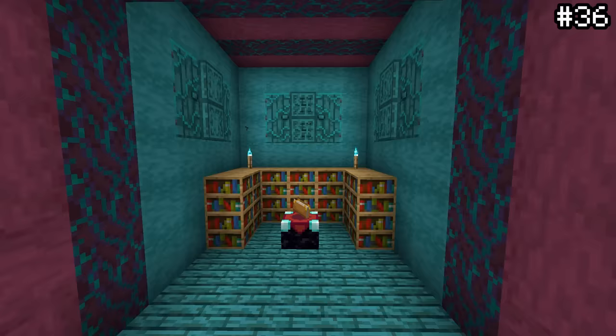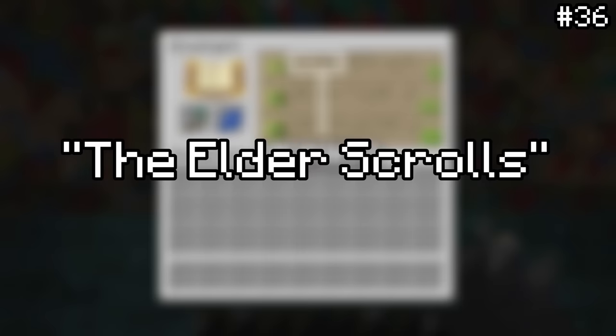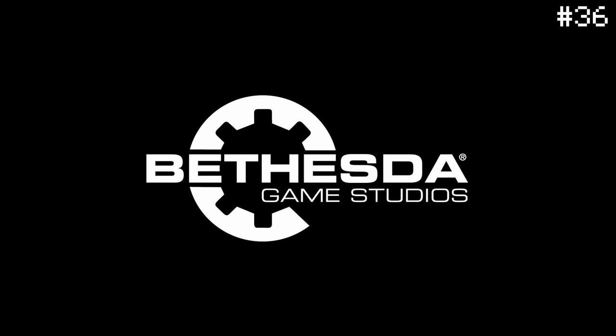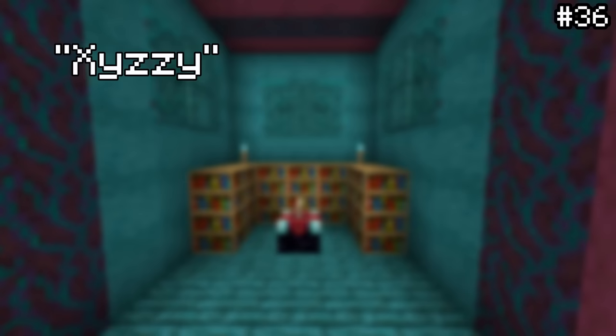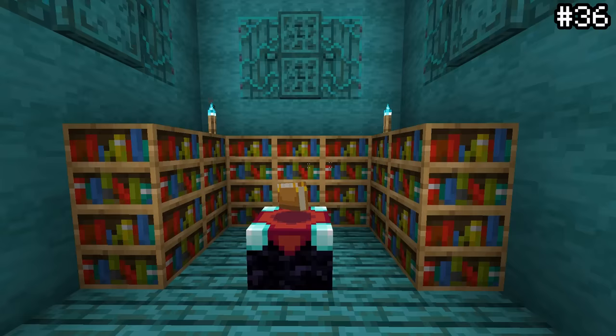Enchanting table messages are written in the galactic alphabet, but if you translate them, you're met with all sorts of small jokes and easter eggs. For instance, one of these phrases is 'The Elder Scrolls' — likely a jab at Bethesda, which tried to sue Minecraft in its early days. Additionally, there's a reference to H.P. Lovecraft's Cthulhu, and a few more easter eggs like XYZZY (a common cheat code), Mbigan (a reference to The Simpsons), and Klaatu Barada Niktu (a reference to the 1951 movie The Day the Earth Stood Still).